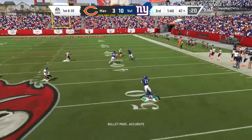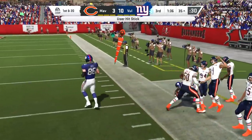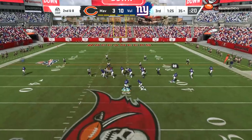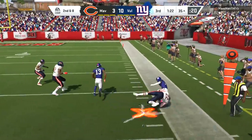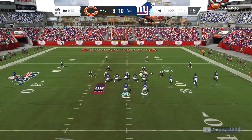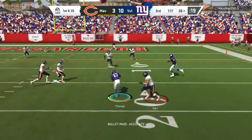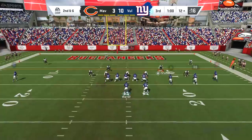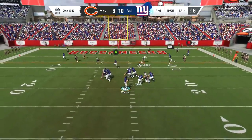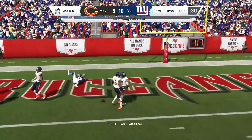Our other superstars are Harrison Smith and Lawrence Taylor. Gotta have Lawrence Taylor as an X-factor with how deadly he is as a pass rusher. We have some pretty beefy guys inside like Strahan and JJ Watt, but Lawrence Taylor is more of our finesse guy. Anthony Barr is just a budget player — he gets the job done, but I haven't pulled the trigger on getting a Von Miller or Khalil Mack.